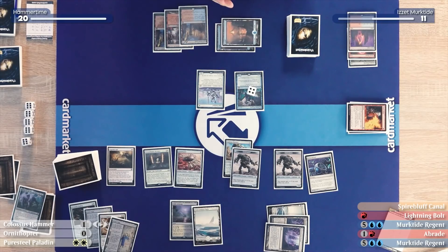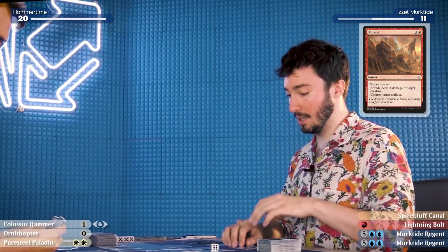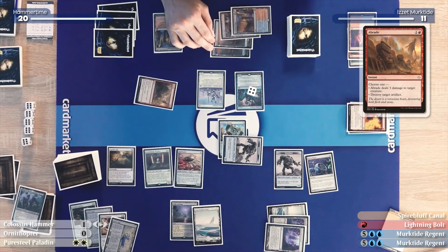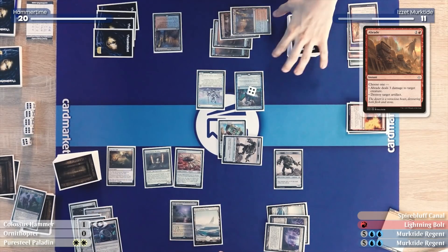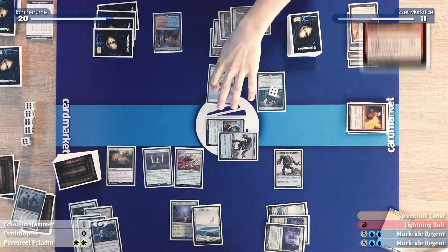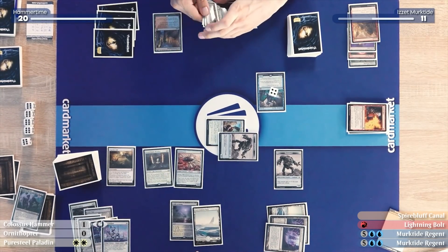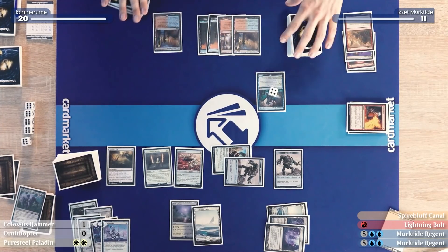I'll move to combat and swing with the Construct. I would like to cast a Brainstorm on the Colossus Hammer. I have to regenerate the Hammer because otherwise Karl gets to take a very good block — I'll regenerate the Colossus Hammer. I'll block with the Sentinel. Its fate was foretold. The game plan is still simple: threaten lethal if Karl ever taps out, but otherwise play a grindy game.